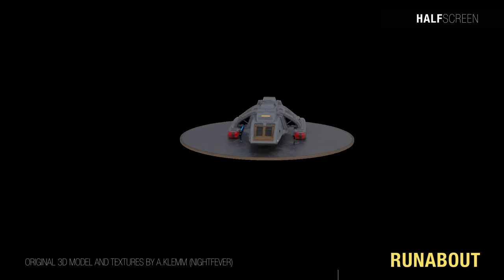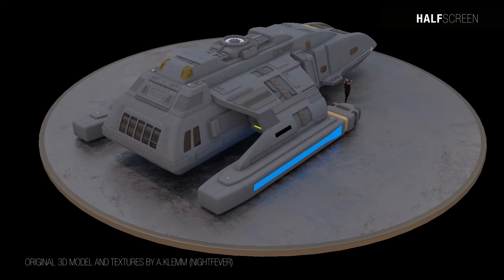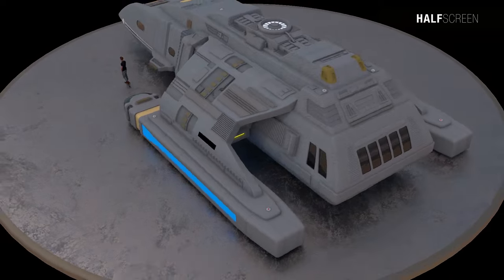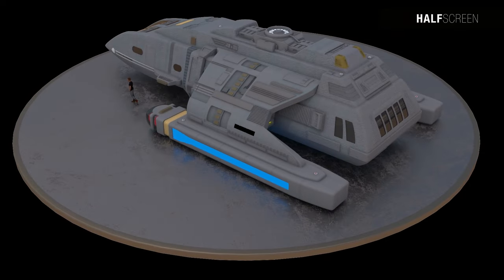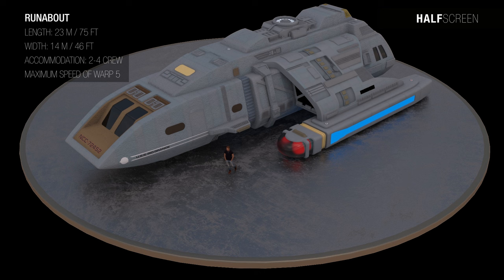The first support craft assigned to Deep Space Nine were runabouts, mainly used for exploratory missions, but the Dominion threat later called for the assignment of the USS Defiant to defend the station. The runabouts were warp-capable Federation starships, the primary method of transport and defense support for the Gamma Quadrant. They typically carried more cargo than shuttles, measured 23 meters or 75 feet in length and 14 meters or 46 feet wide, could accommodate a two-person flight crew plus two others, and had a maximum speed of warp five.